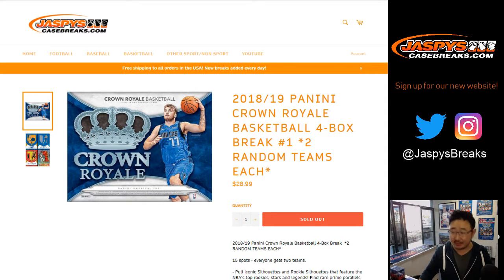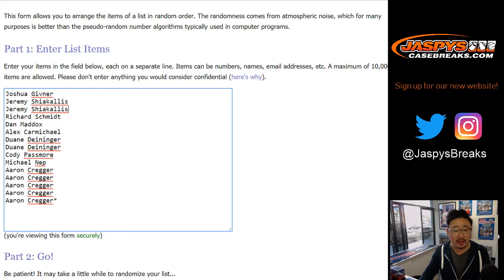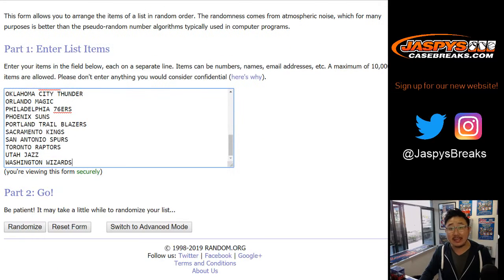One spot gets you two teams in a four box break, so it's a quarter of the case. There are 16 boxes. Big thanks to all of these folks for getting into it. One spot gets you two teams, and all teams are in.